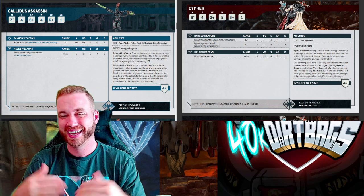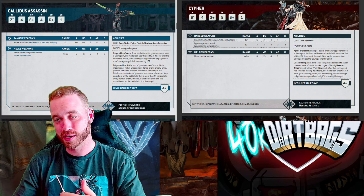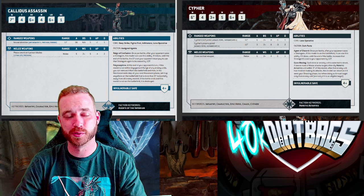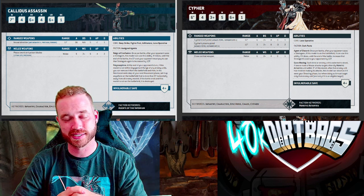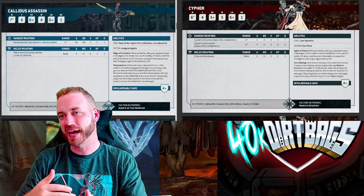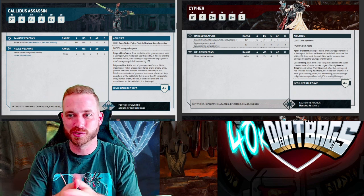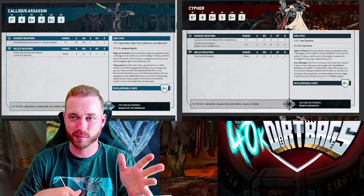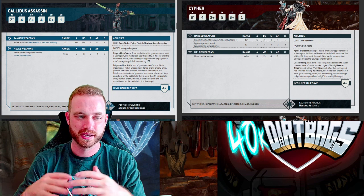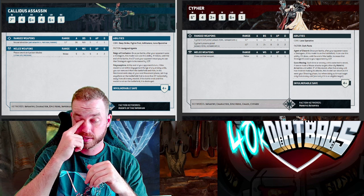In my game against Mike I tried to kill his Cypher before he could use his ability. We managed it with our Librarian 18 inches away — Vortex of Doom, rolled a six, then a five or six for 2D6 damage, and killed him. That meant I could use my come-within-three-inches and minus-one-AP strats freely. Going against Callidus is much harder because she's in Deep Strike, so almost every game you'll end up spending that extra CP. When I played Eldar, I targeted his Phantasm so he couldn't move seven inches away, keeping my charges in range.